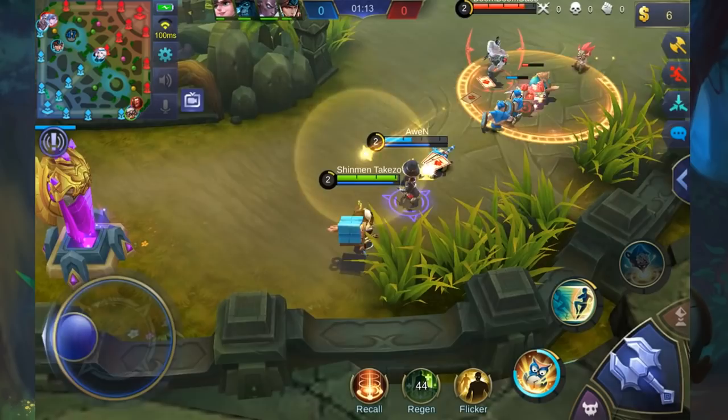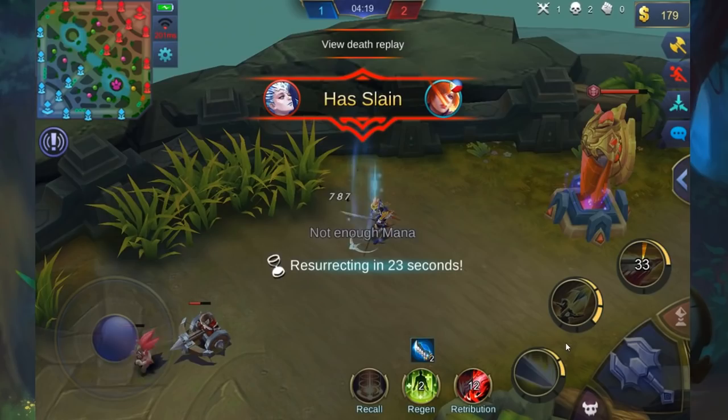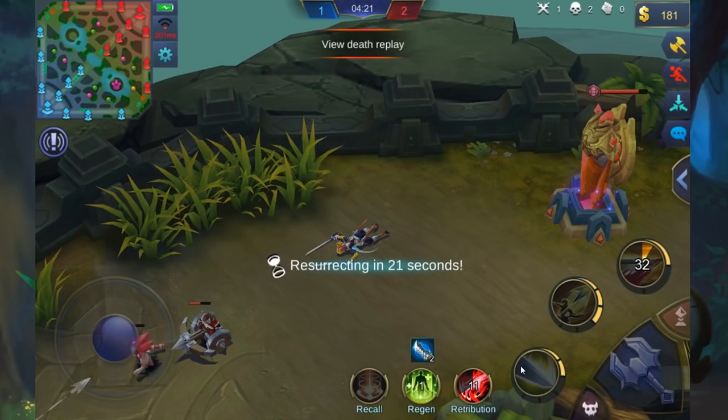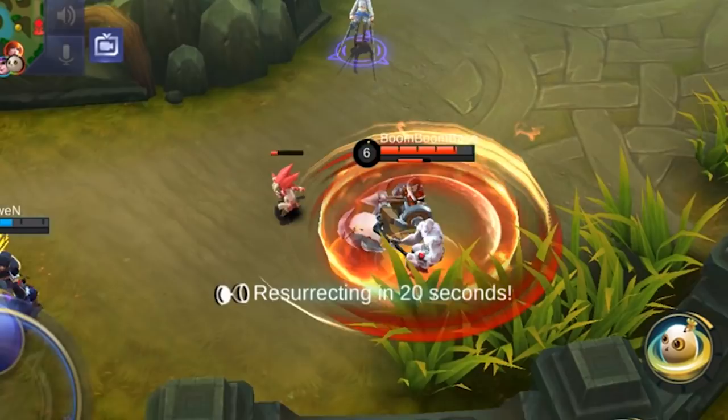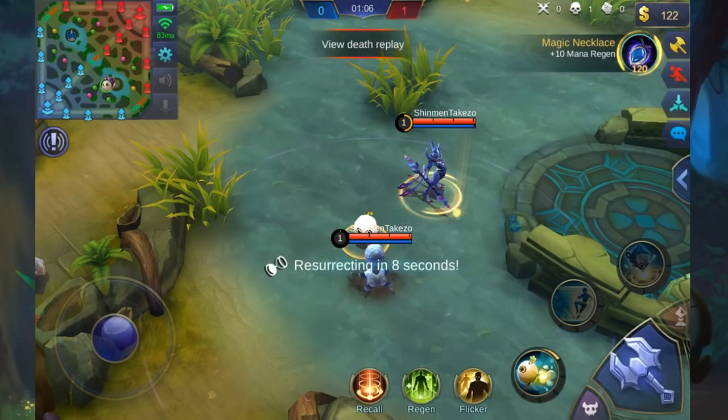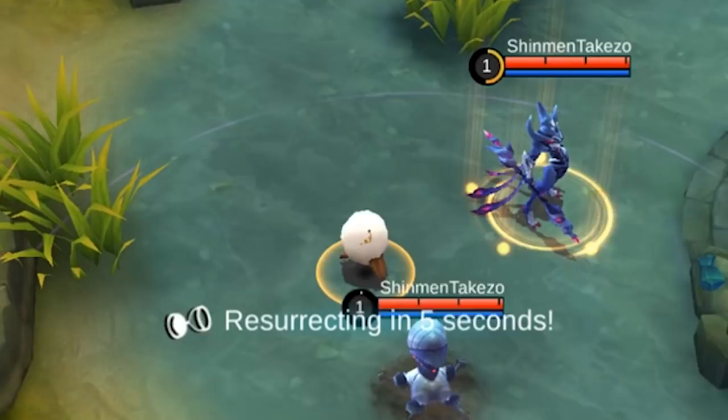With his passive, death is nothing but a joke to Diggy. While other heroes die and just stare lazily at the screen during the countdown timer, you work double time and still kick ass in the next life as an egg. You can use this passive to keep an eye on priority targets while your allies chase them. Using a skill while in egg form also cancels home base teleportation for your naive enemies.